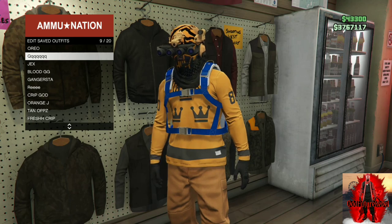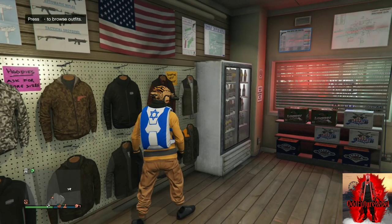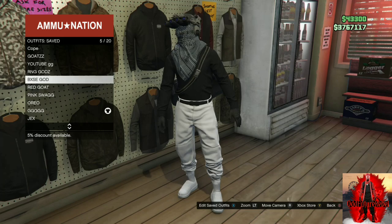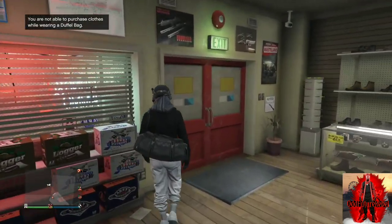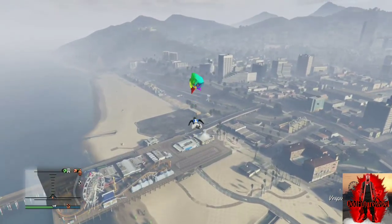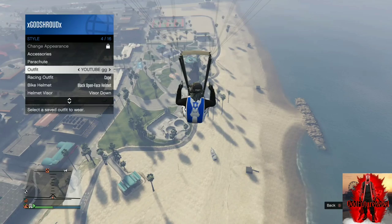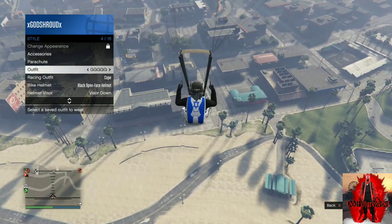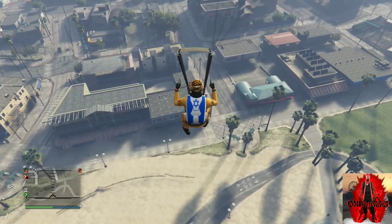Apply the outfit you have with the black duffel bag. You will need any sort of flying vehicle — make your way over to the mask store with your black duffel bag and flying vehicle. Fly really high, jump out, open your parachute, open your interaction menu, go down to style, and apply the saved outfit we just made at the ammunition store twice. Back out from the interaction menu.